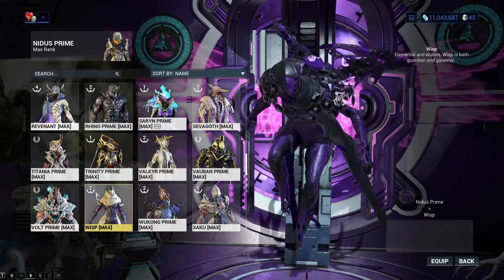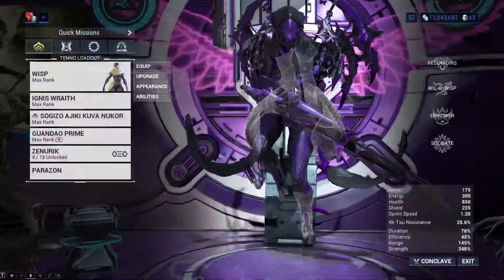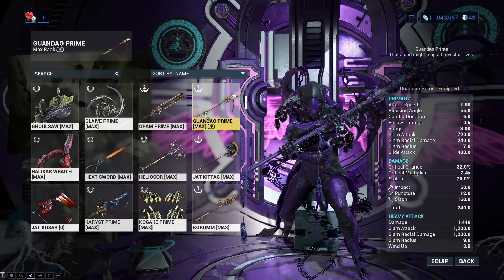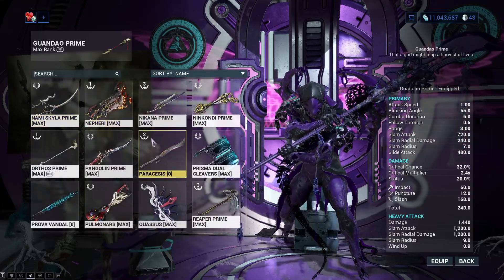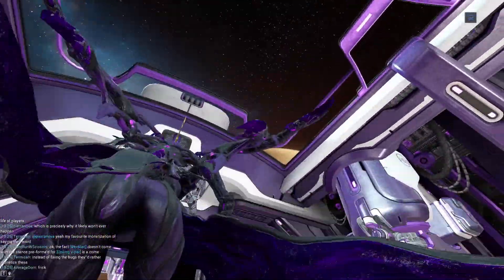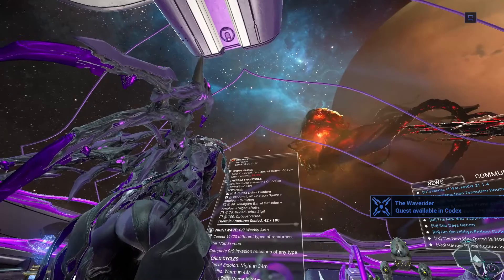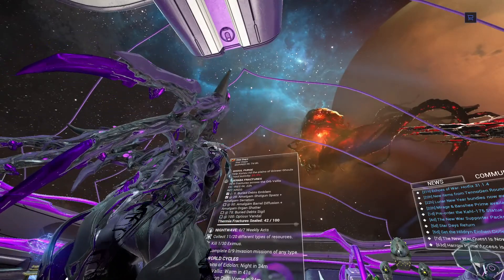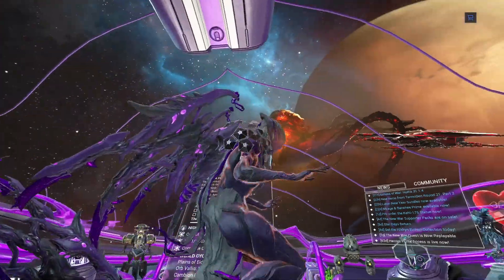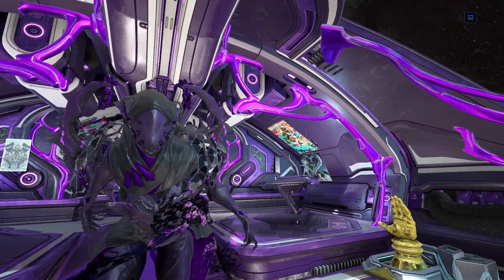So there you go, basically that is it. I'm going to show you some gameplay at the end of the video just so you have some fun. Weapons like the Ignis Wraith, Acceltra — these are pretty cool and fun. Melee weapons: fast-swinging, damage-dealing weapons like the Guandao Prime, Nikana Prime, Kronan — these are going to be pretty good. And there you go. That is how I would farm up Warframe parts and or weapon parts. Hope you guys enjoyed — if you did, leave a like, a comment, and subscribe for more content. I will see you guys on the next video. Peace.